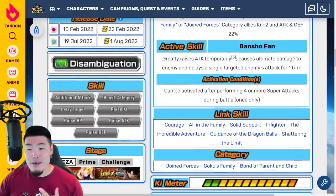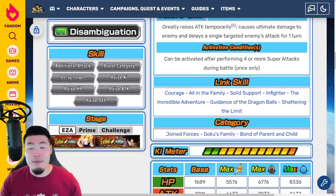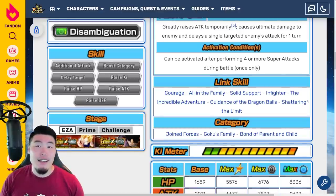The Active Skill can be activated after performing 4 or more Super Attacks during battle, and it greatly raises the attack temporarily, causes Ultimate Damage, and delays a single targeted enemy's attack for 1 turn. The links are Courage, All in the Family, All in the Support, Infighter, Incredible Adventure, Guidance of the Dragon Balls, and Shattering the Limit. Categories are Joint Forces, Goku's Family, and Bond of Parent and Child.